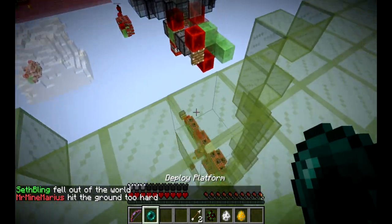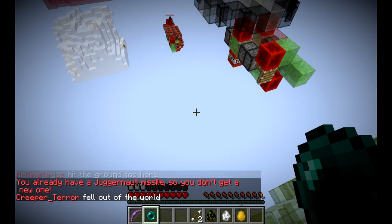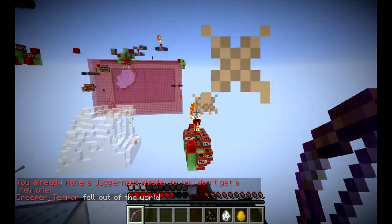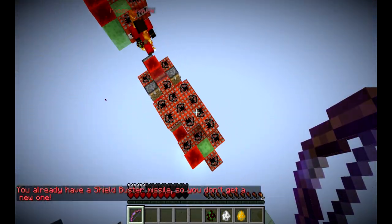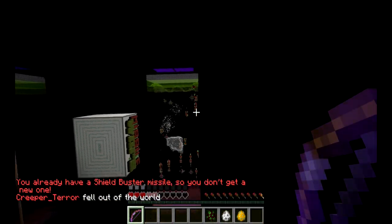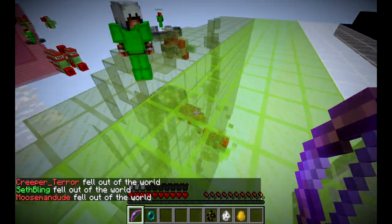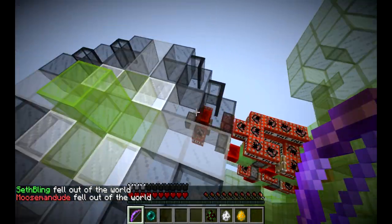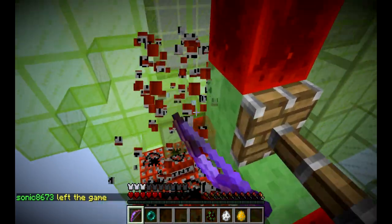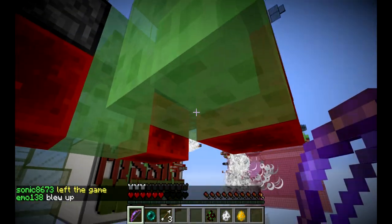It is a much easier way to get down lower. For instance, I can go down here, and now I'm right at this guy's eye level. He fell out too, so that'll disable that missile as well. Those missiles are both disabled, and now we have this convenient platform that I can jump onto again. Whenever I want to defend from this side of the map, I have an easy way to do it rather than jumping down and taking lethal fall damage.